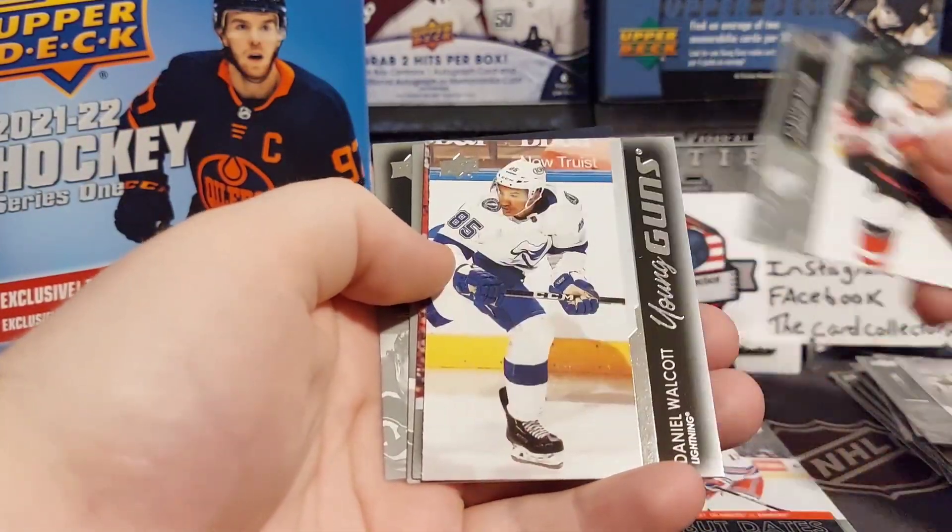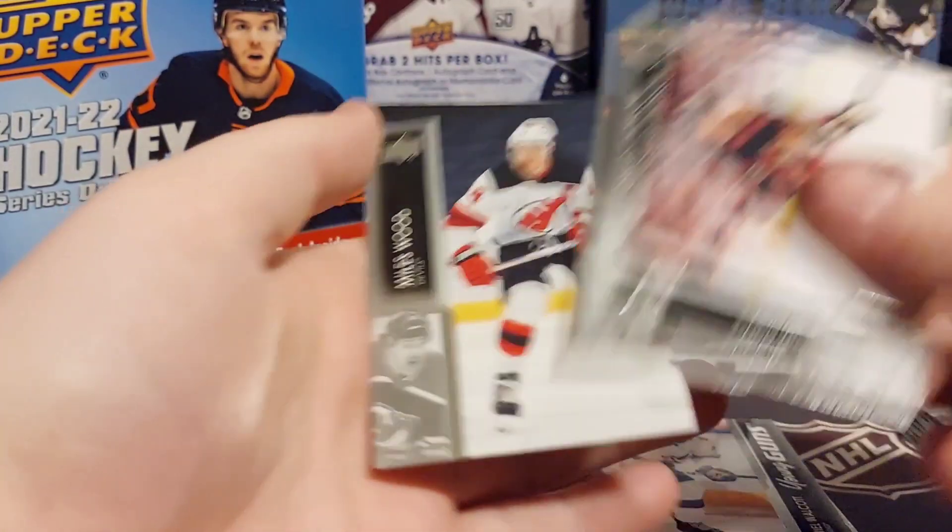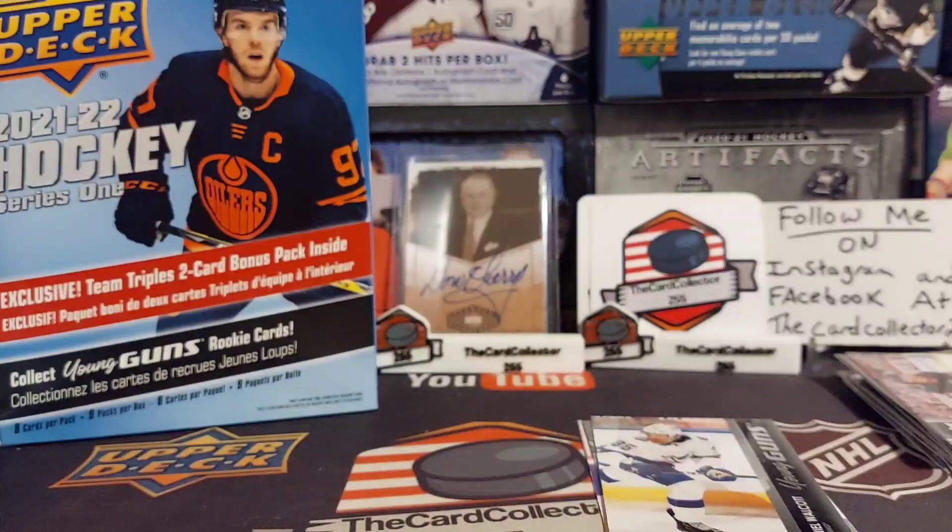We got another Young Gun and our Young Gun is a Daniel Walcott — so not the Young Guns we want, but it is what we get.